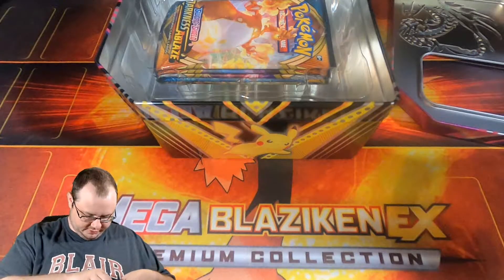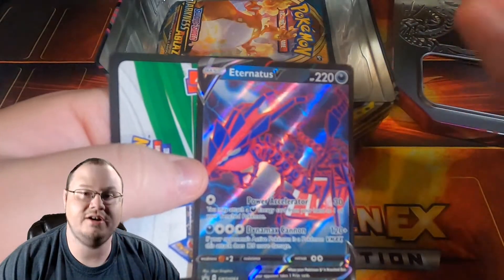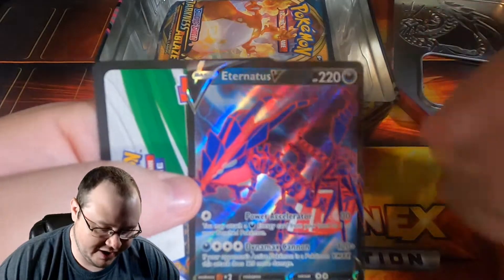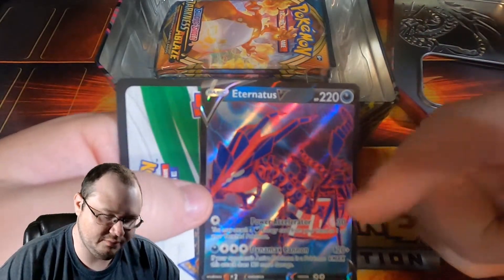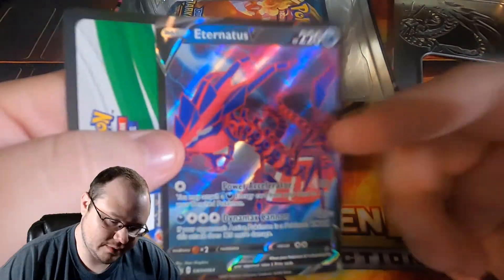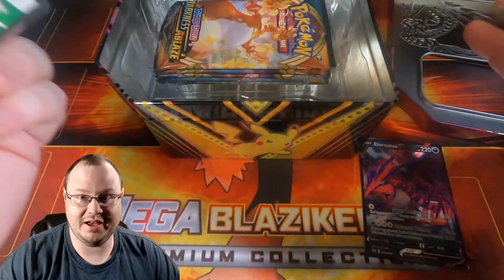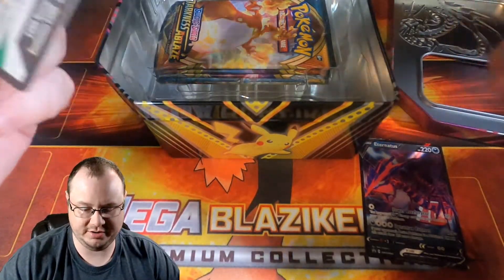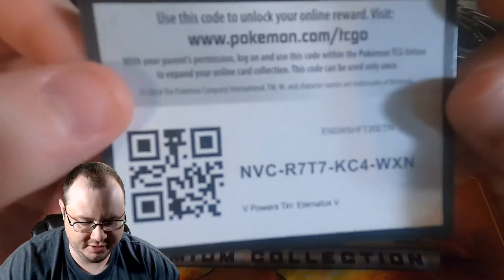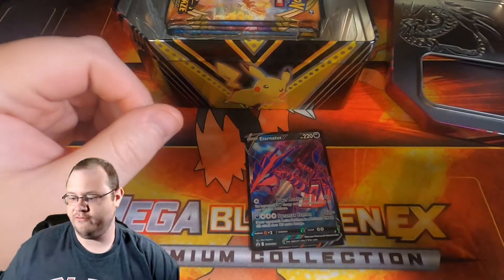Let me get this out of here because the code card is behind it as well. There's the Eternatus V. Now I've already gotten many many Eternatus V's — I probably have a playset of this promo, which by the way is promo number 64. Wow, there are a bunch of promos out there. I have a playset of Eternatus that I could use. Eternatus is a really cool Pokemon TCG card to use; I just don't see myself using it honestly. And there is your code card for the Eternatus — let me know if you pull that Eternatus V.